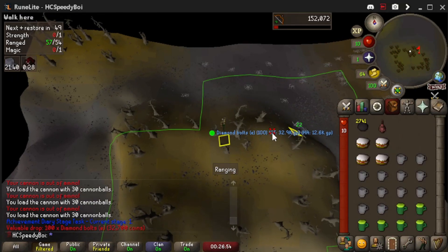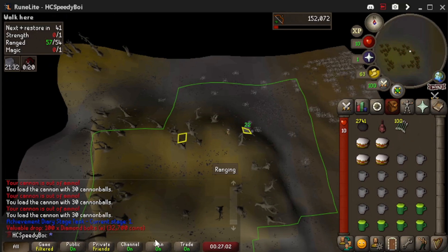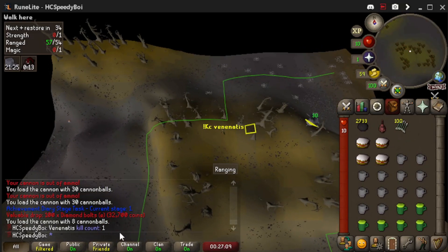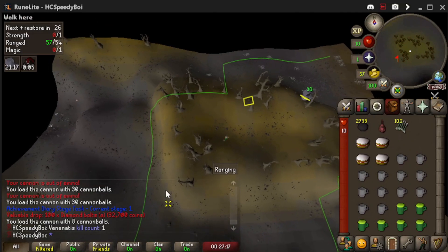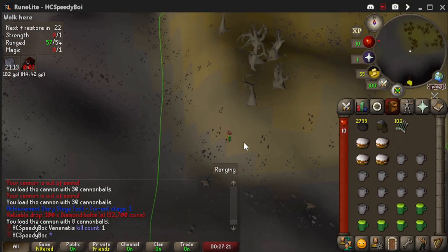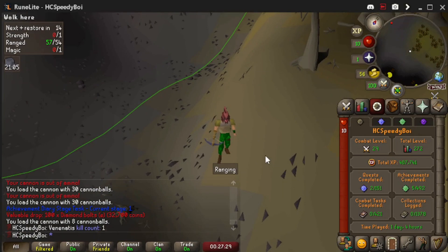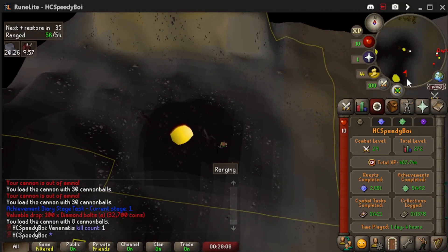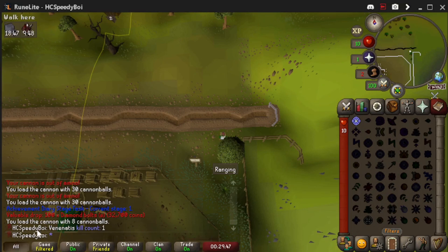There it is — that's the kill! Why doesn't it say 1 KC? We definitely killed it. I don't know why it's not showing up. Yep, there it is — 1 KC Venenatis! I don't know why it's not showing the drop. I'm just going to get out of here. Let's throw on our helmet. Let's look at the time — 1 day, 4 hours. Let's take a screenshot. Let's run down to Hans to get the official time. I guess I had the chat settings filtering out the boss KC — that's why it didn't pop up. When I typed it into the kill count check, 1 kill count popped up and we obviously got the drop.